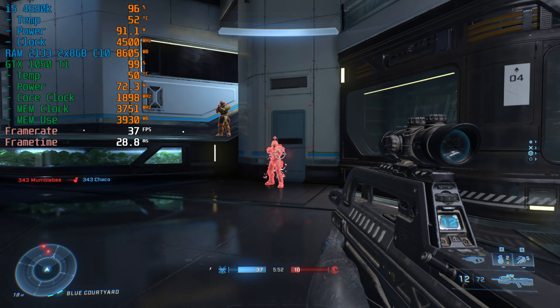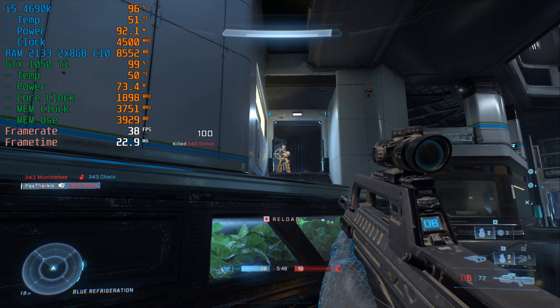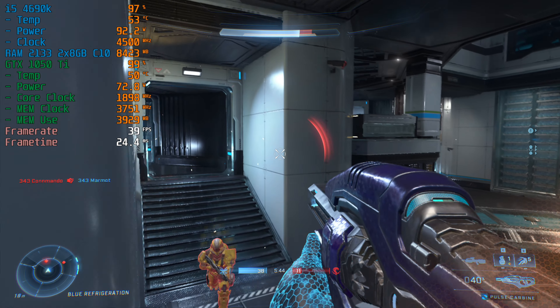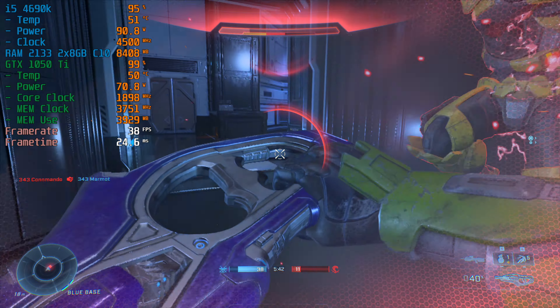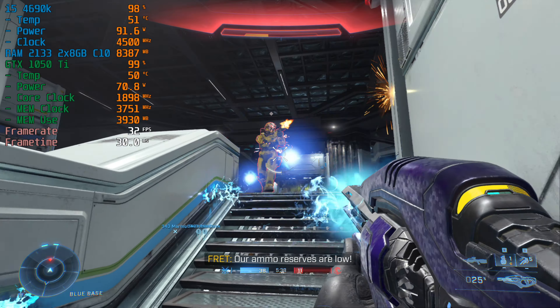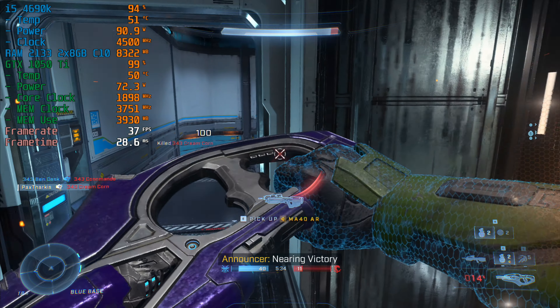I had mentioned that I was only able to get one good match in. After I finished this match, I left and went to a different map, and as soon as I loaded, I started having the same problems from the first match — character dropouts during firing or using grenades, and my character's arms would disappear during gameplay just at random.